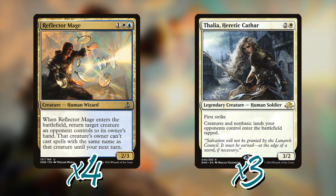The deck also played Reflector Mage and Thalia, Heretic Cathar, both very disruptive. Reflector Mage is a three-mana 2/3 that bounces one of the opponent's creatures when it enters the battlefield, and they can't recast it or any copies with the same name the following turn. Thalia is a three-mana 3/2 with first strike that causes creatures and non-basic lands to enter tapped on the opponent's side. Together they create a tempo advantage — every blocker the opponent plays comes in tapped, keeping you effectively one turn ahead in combat.